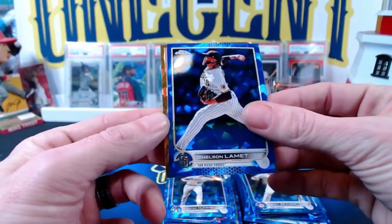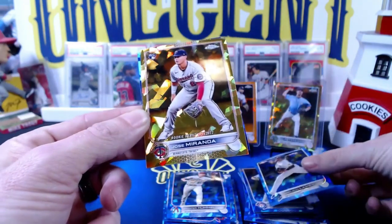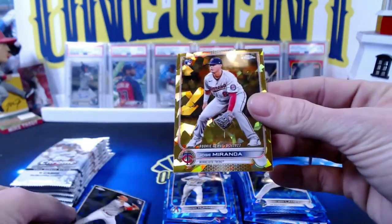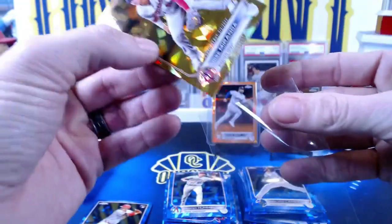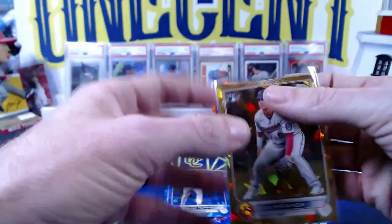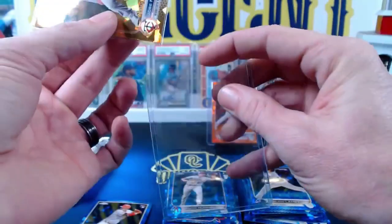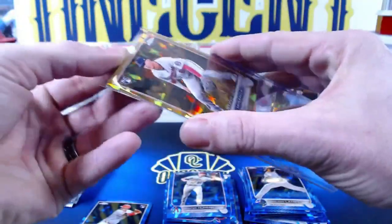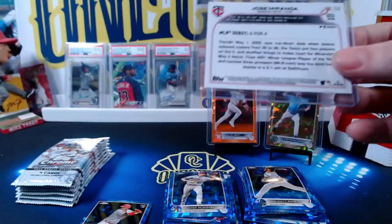Ben Nelson, LaMate, and the gold rookie card — Twins, Jose Miranda rookie debut! That's kind of what you're looking for when you rip this product: a rookie gold. Twins fans out there somewhere looking for this one. Let's see what it's numbered — it is actually numbered 30 out of 50.